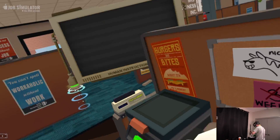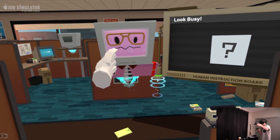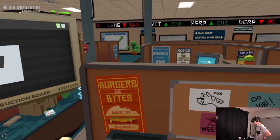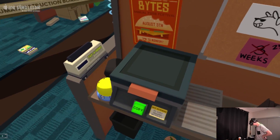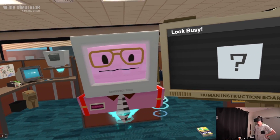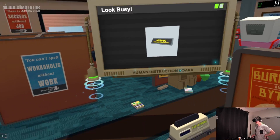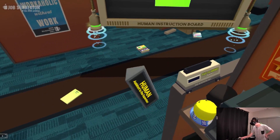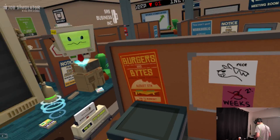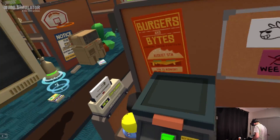Here comes supervisor bot — better look busy! I'm busy, I am busy. 'Good job, I've been thinking about giving you a promotion. If nothing goes wrong in the next 10 seconds, the job's yours.' We good? 'That's why I like you — always working hard to climb that ladder. Take this — the new position is yours.' Assistant to the supervisor! I'm just going to put this right here.